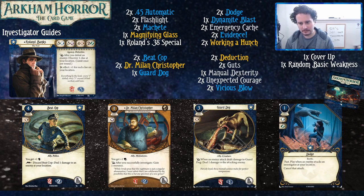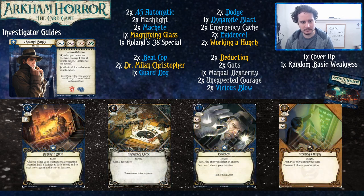For allies, we've got Beat Cop and Guard Dog, who also help with that. Dr. Milan will help you pick up clues alongside the magnifying glass and the flashlight. Events do more of the same — Dodge will help keep you alive, Working a Hunch will get you more clues, Sure Gamble pays for expensive things, and Dynamite Blast blows the hell out of things you don't want to test for.